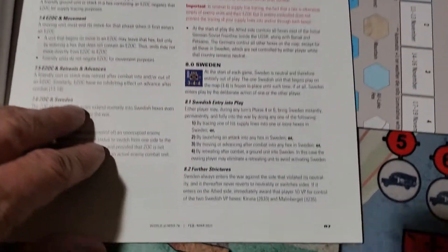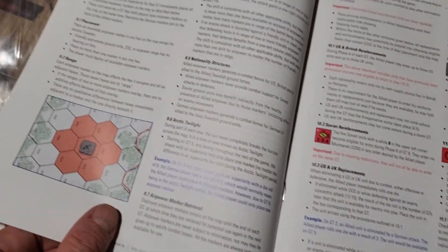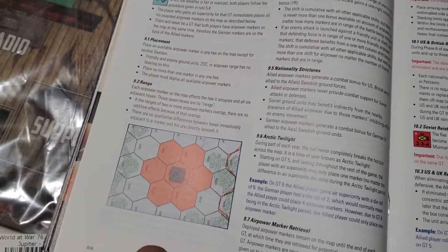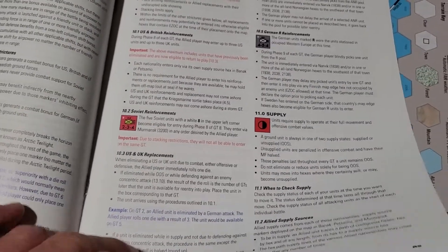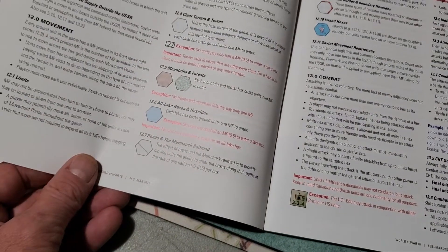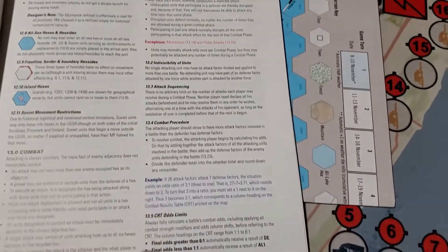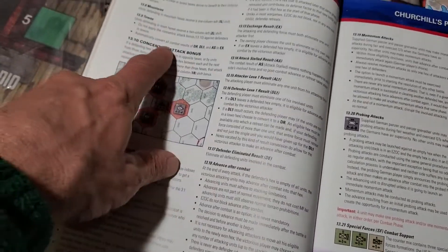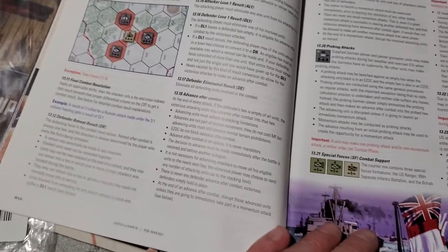Here we have a special section on Sweden, some more explanation of air superiority, reinforcements and replacements, supply, movement, movement combat. This is going over the combat procedure and combat results table. Concentric attack bonus — yeah, I remember this from some older games.